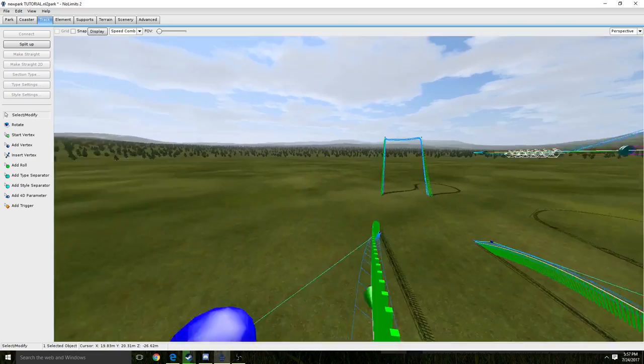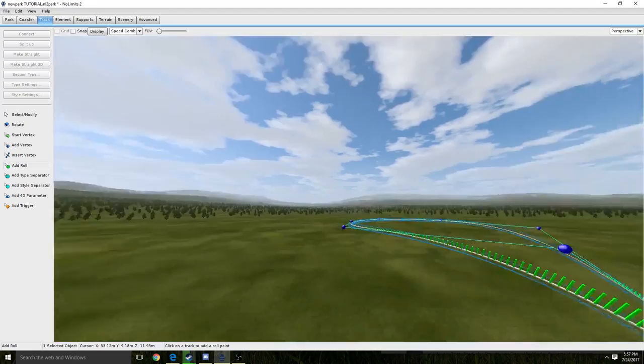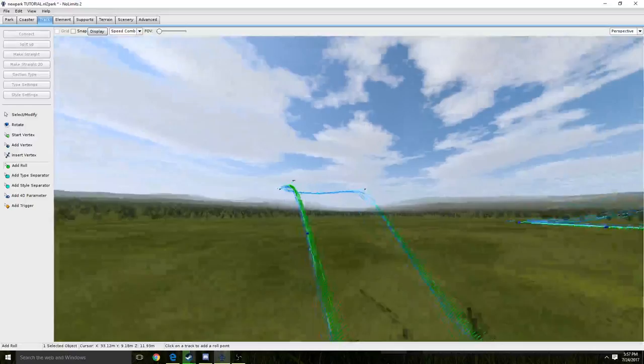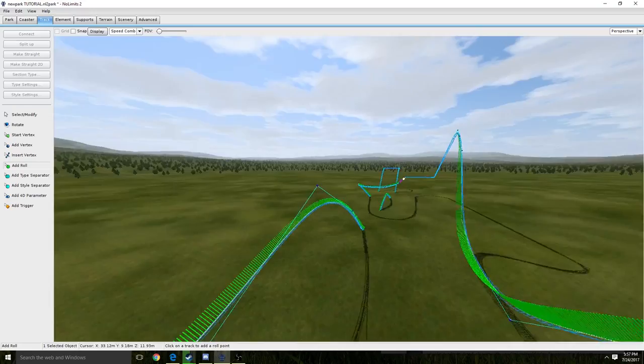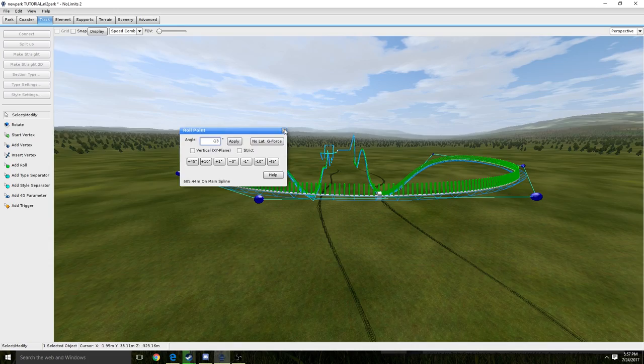I'll make it go straight down here. It's not a very steep ride — most of the hills are just not very steep. I should have checked the speed, because this is how you tell if the speed is too slow or too fast. It shows the speed comb right there, showing about how fast it will be going. And as you can see, it will unfortunately not make it up that hill over there, so I'm going to have to fix that. Over here it's very slow too — I might change it. I'll give it a very light bank and test it out in a little bit to see how it rides.